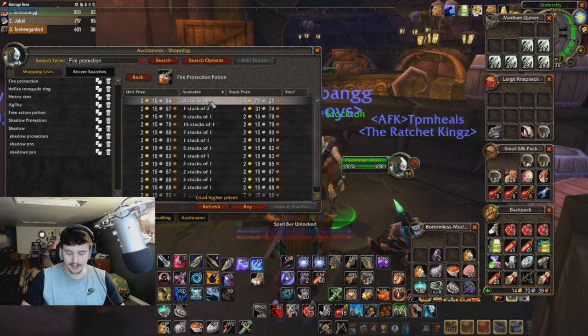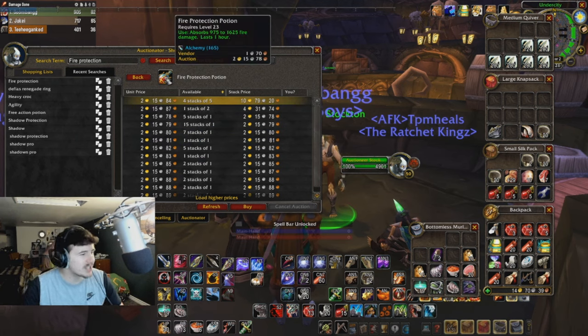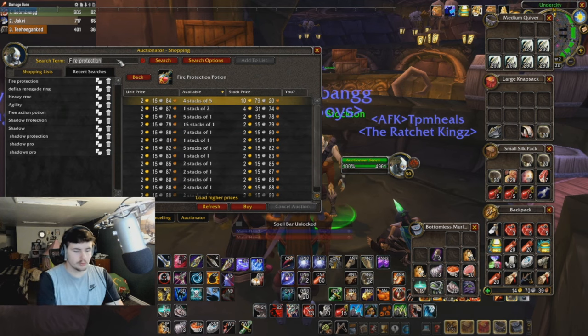So if you just sell a stack you're going to be making almost 10 and a half gold. Multiply that by four — that's 42 gold — and you could probably farm the mats for that in less than two hours, maybe literally just two hours. So you're making roughly 40 gold every two hours.